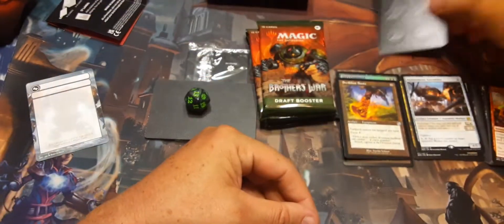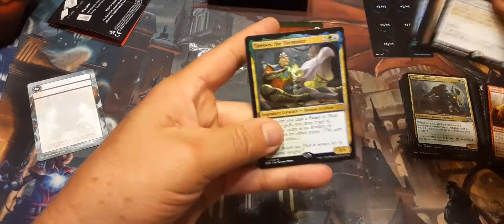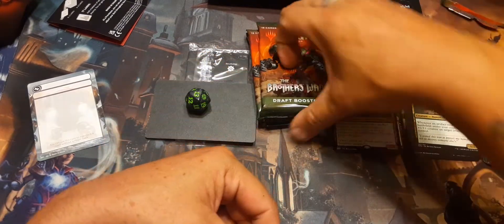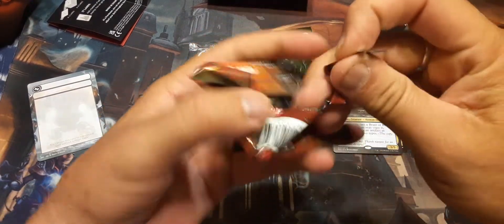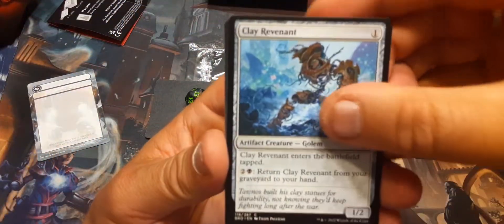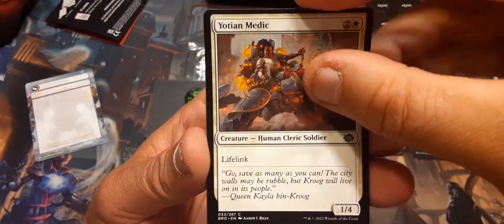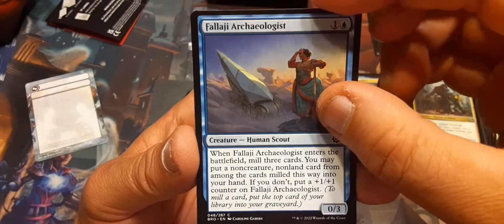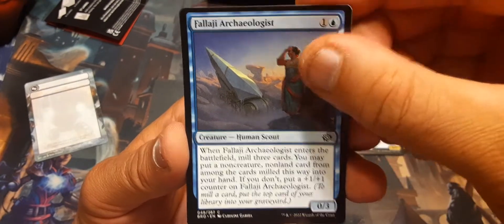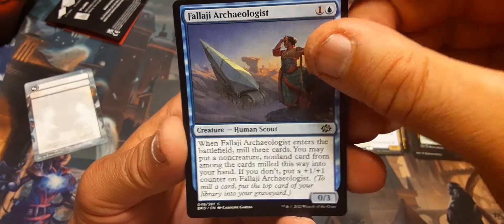I'm getting some good cards. Let's see if I can get a Urza or a Mishra. Clay Revenant. Yotian Medic — lifelink, it's a 1/4. Falaji Archaeologist — okay, I like that.